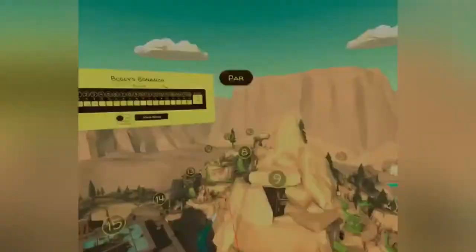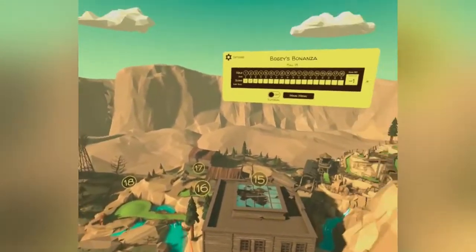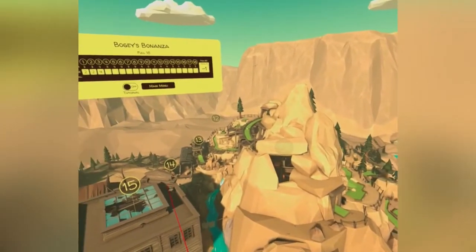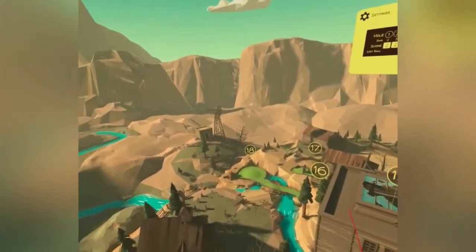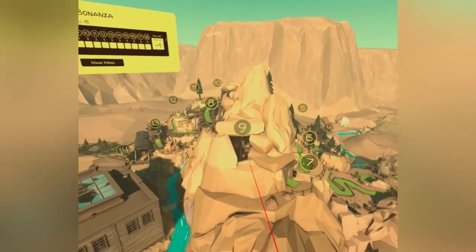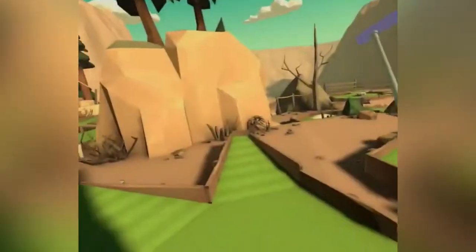Oh no, that was a par. Here we go — this is what the whole thing looks like. This is like the Wild West. Arizona Modern is like the West, but the pretty part of the West with cool rocks and mountains and stuff. This is just straight-up Wild West Desert. That does look like a mine shaft in there. That's hole nine — so when we get to hole nine, we'll see if there's a mine shaft.